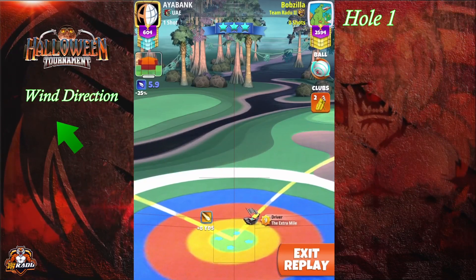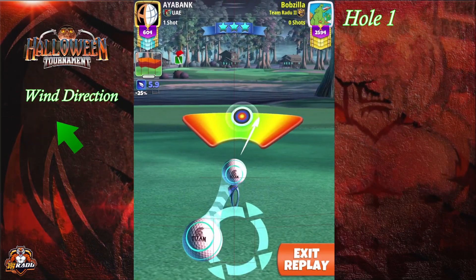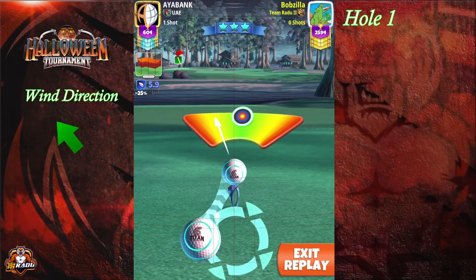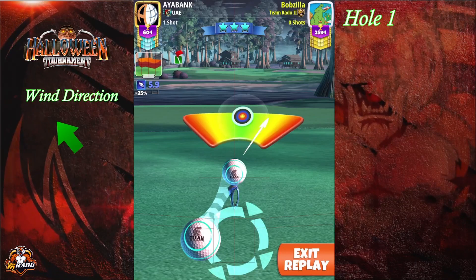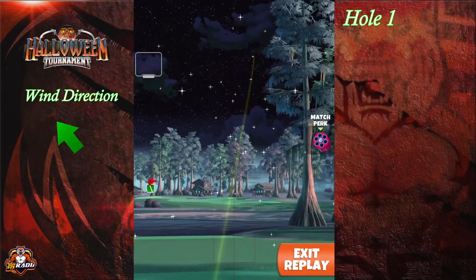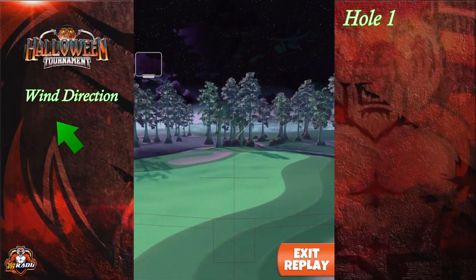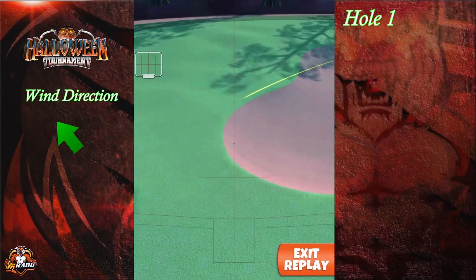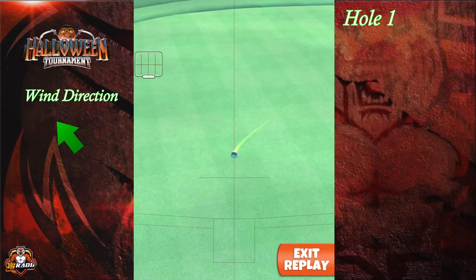If you have Extra Mile level seven or eight, start with half of the red ring as shown — level seven needs to push up three yards, level eight pushes up one yard. If you have Extra Mile level nine, you don't need to push up anything. After doing the adjustment at max plus 10 P3, go with 0.7 ball of left curl.